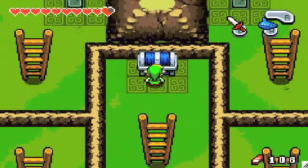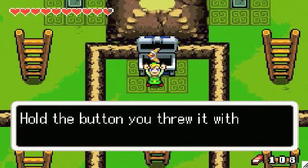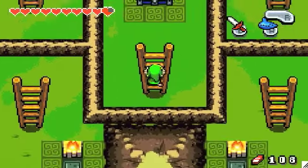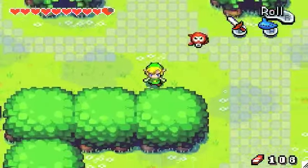If we open up this chest, we get a magical boomerang, which is an upgrade to our normal boomerang. You can guide where it goes after you've thrown it if you hold the button you use.